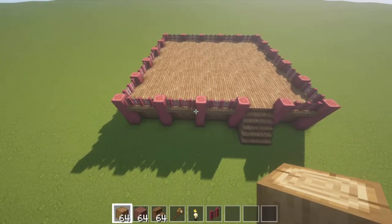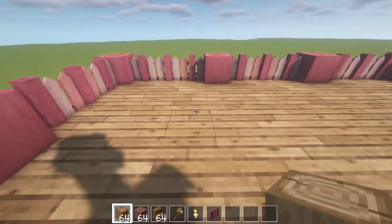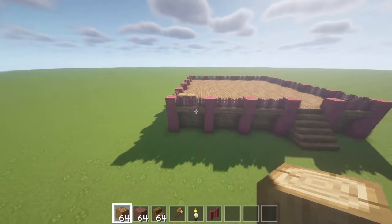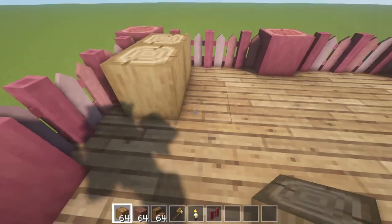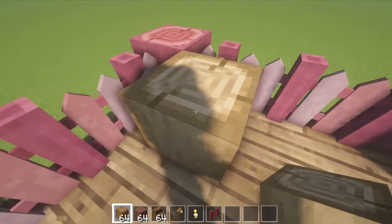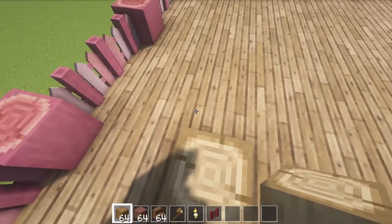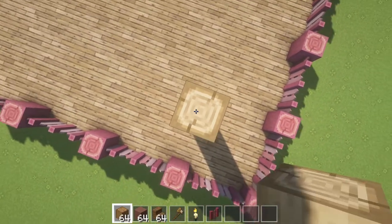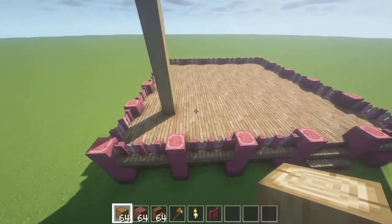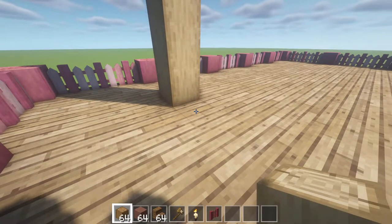So once you've got your foundation in place, we're now going to start work on the framing or detailing for the actual house. To do that, we're going to want to count two from the left edge of your house, and then count back three blocks from the front. Once you've done that, you're going to want to count up nine tall. We're going to create stripped oak posts with gaps of three in between them, creating a nine by thirteen rectangle.